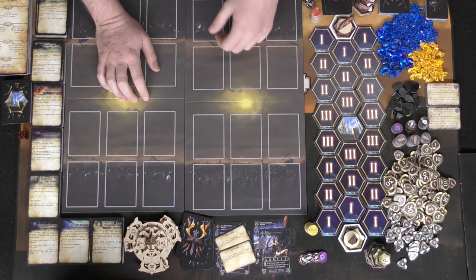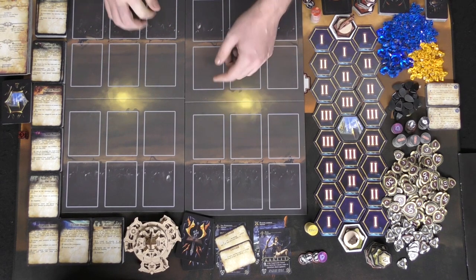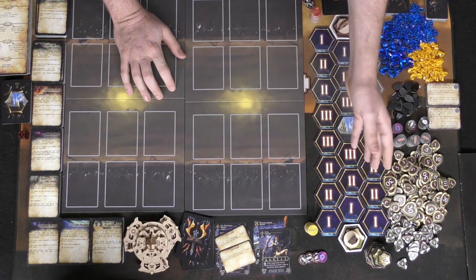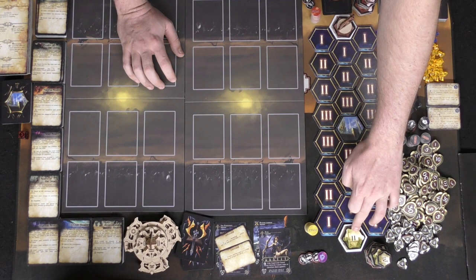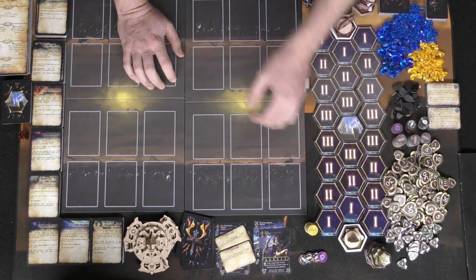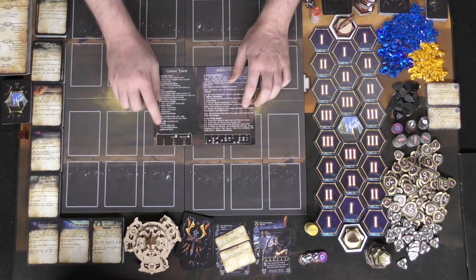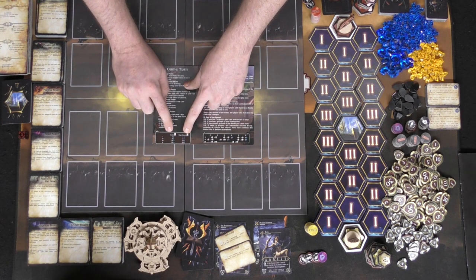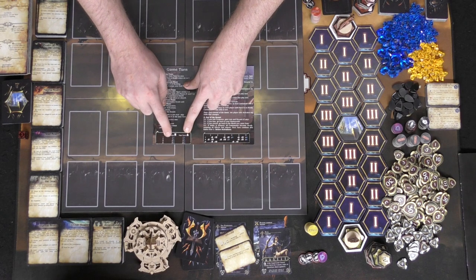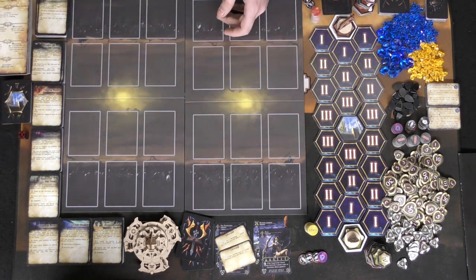Next is the development phase in which you can take part in building. You can build a level one building by placing it in an adjacent or cleared area, or you can choose to upgrade a previously placed building from level two up to three, or three up to four. You can check your player reference — there's a chart at the bottom that tells you how much it costs based on the level, whether it's a mage tower or a castle. For instance, if you have a level one castle and want to upgrade to level two, it would cost you five.